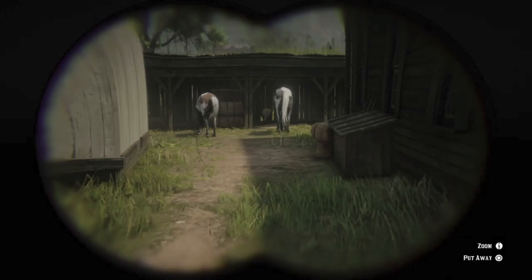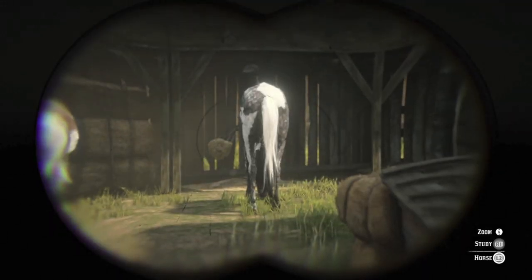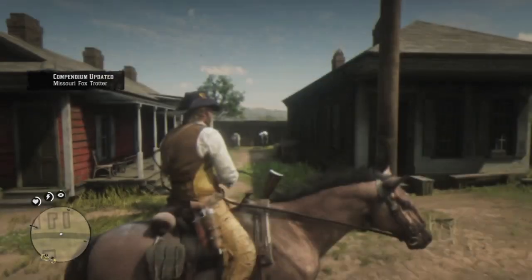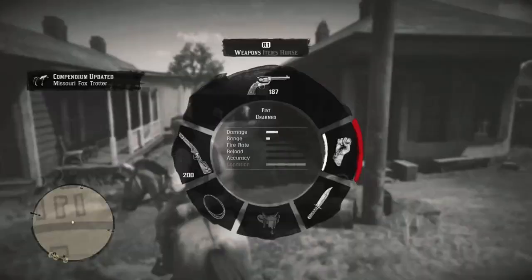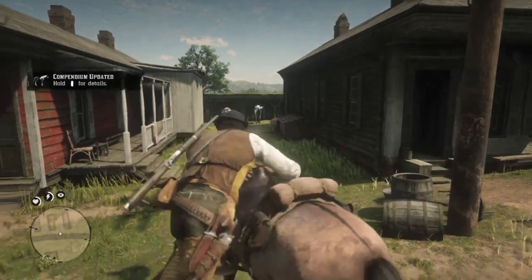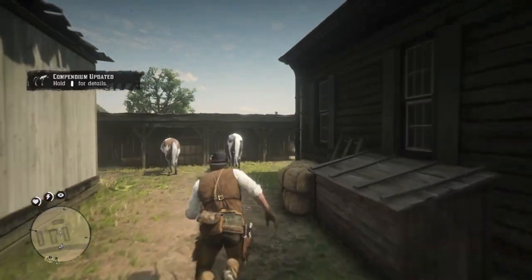Arthur is currently in version 1.0 of Red Dead Redemption 2 and collected Biscuit, the silver-dapple-pinto-Missouri-Fox-Trotter, by using the old Sandney horse glitch. I'm your friendly neighborhood Super Antonio — please be sure to like, subscribe, and hit that notification bell if you'd enjoy seeing more of my Red Dead Redemption 2 content.